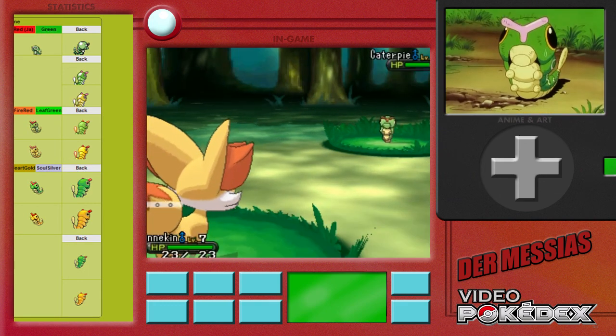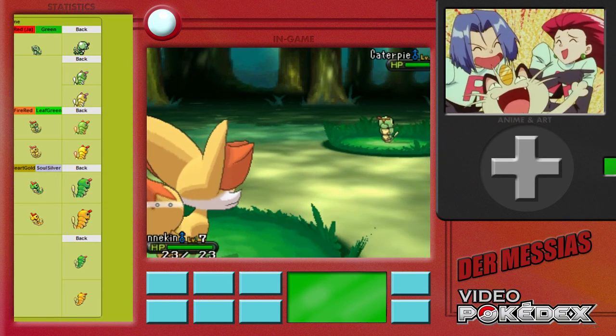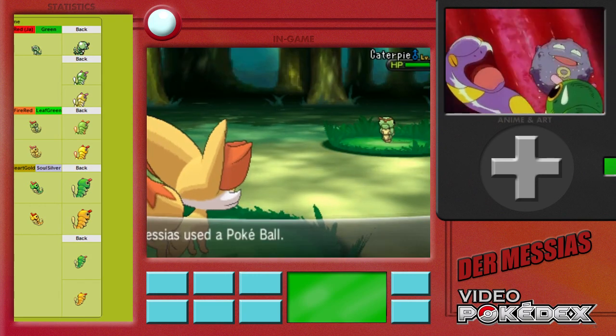Caterpie will be remembered as the first Pokémon caught by many people, but also as one of the first Pokémon either being trained into a strong form or put in one of the boxes.